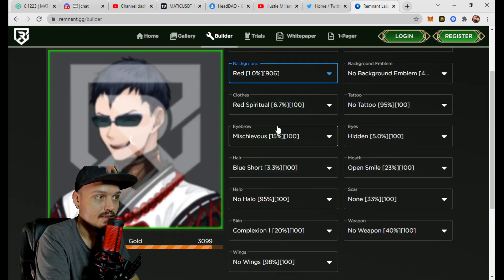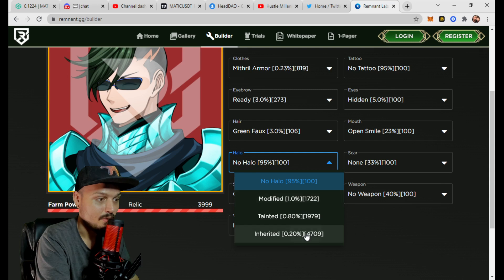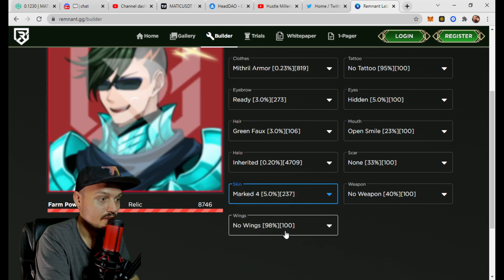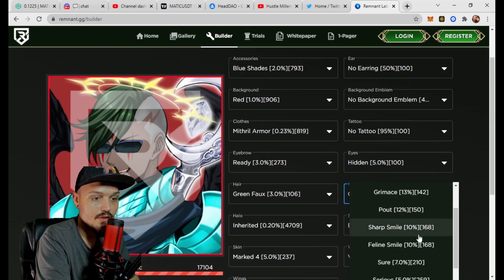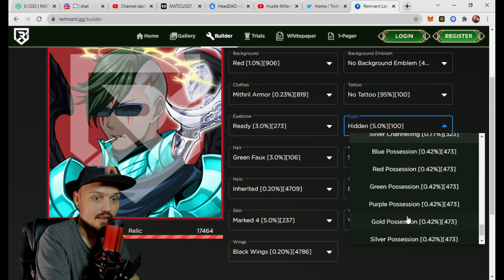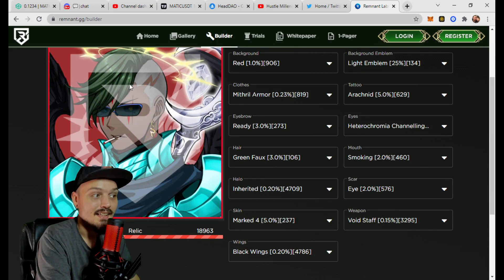When you go through to build out your avatar there are many different traits you can acquire. If we quickly select the rarest trait currently available for all of them, we can get a look at what some of their more rare traits would look like put together. Let's give him inherited halo, marked four, black wings, the void staff, and an eye scar. We're just choosing the rarest traits to see what he would look like. The website link will be down below so you can go in and look through all these traits and create your own custom avatar.